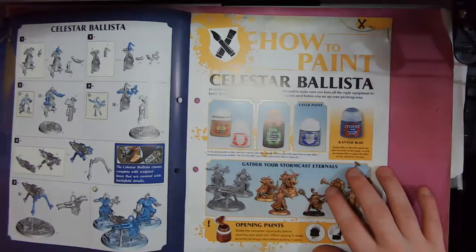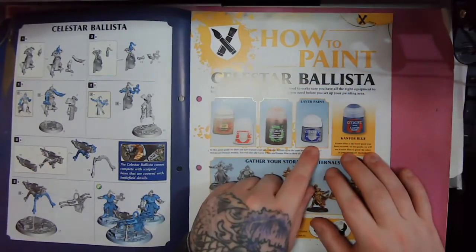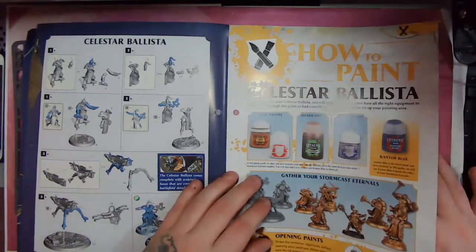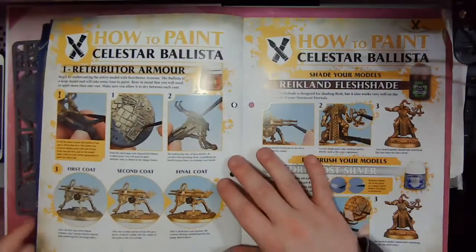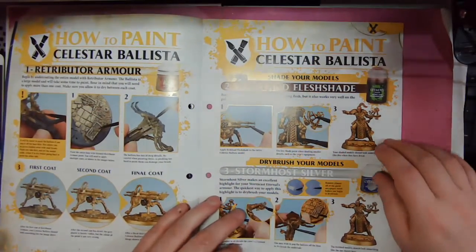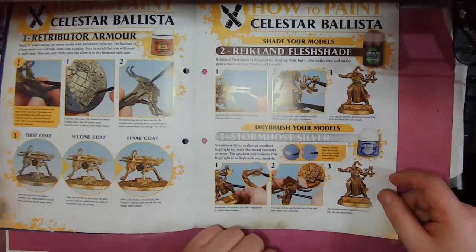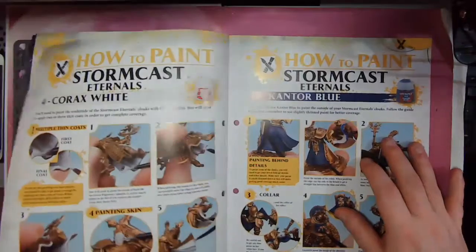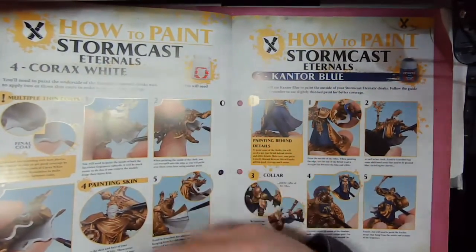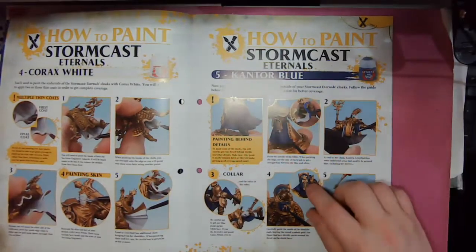Then we've got how to paint the Celestar Ballistar. By now you should have your Retributor Armor, Corax White, Reikland Flesh Shade, and Stormhost Silver, and with this issue we get the Cantor Blue. You've also got a few more paints for the Night Haunts. First, go over your Ballista with Retributor Armor. Once dried, go in with Reikland Flesh Shade to get your darker tones in the recesses, then dry brush with Stormhost Silver — everything the same as last issue. Now we're going in with Corax White for the inside of the robes and the skin, and Cantor Blue for the outside of the robes, the shields, and the tops of their pauldrons.